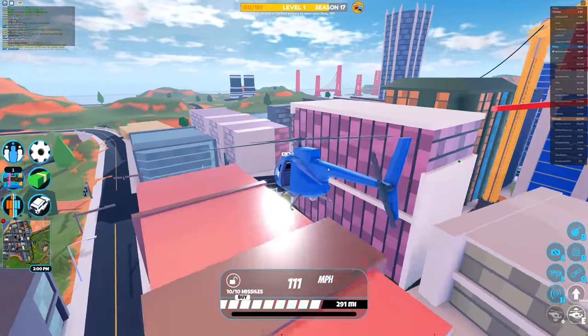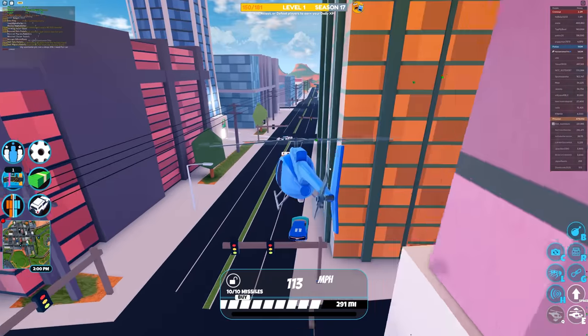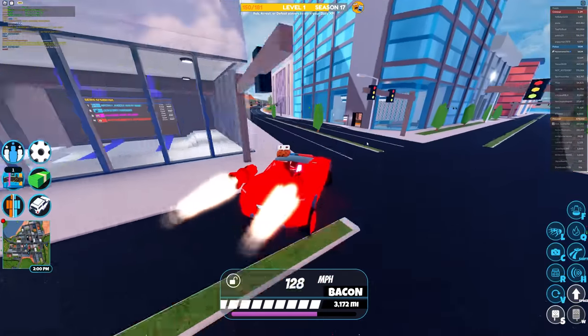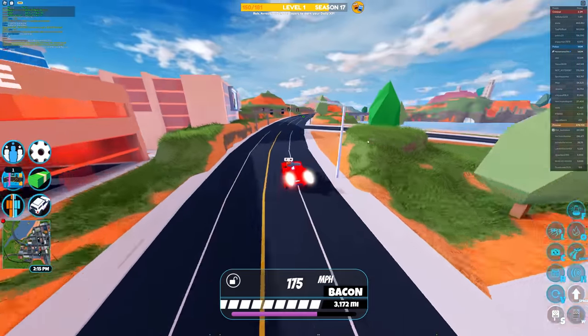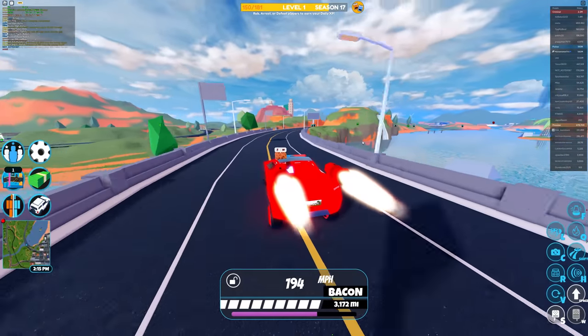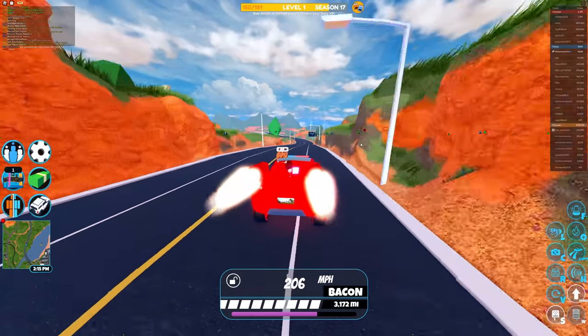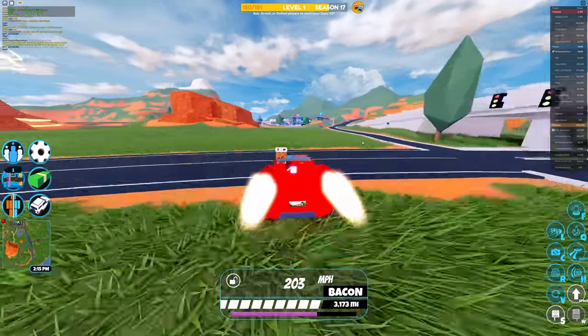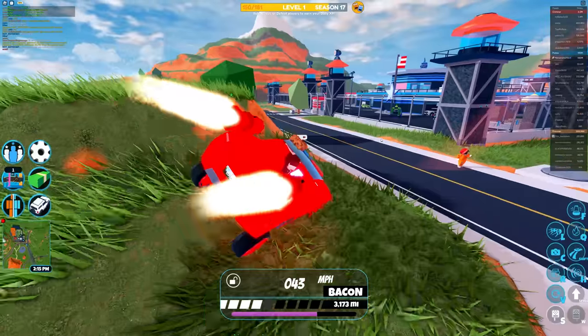You can also pit vehicles in the game to slow them down — you can spawn vehicles and go around and pit people. I don't know if there's a criminal here that I can pull a pit maneuver on, but you get the idea. Helicopters can be shot down. With land vehicles you can ram into them and slow them down a bit.